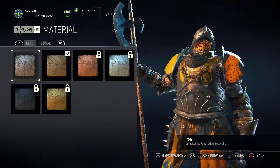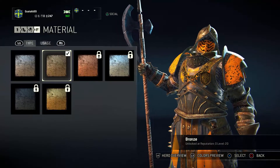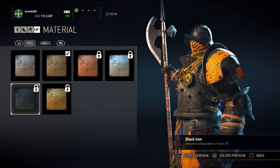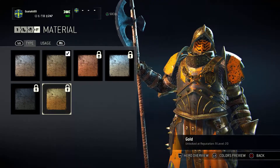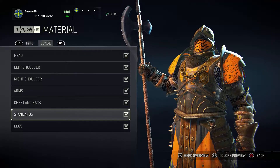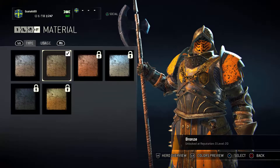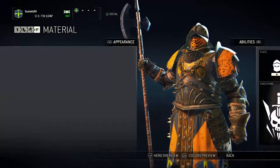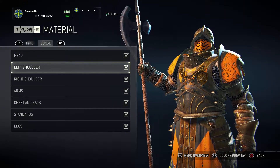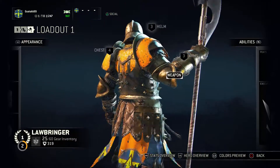There are materials on the armor. We have iron, bronze, copper, silver, black iron - which I think looks dope - and gold. You can also use something called usage on it, so you can pick - for example - I only want bronze on his head, not on his chest plate and arms and the other stuff. I'm going for the full armor.